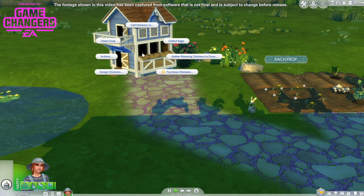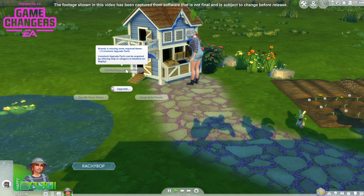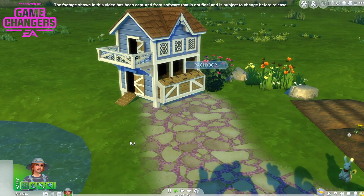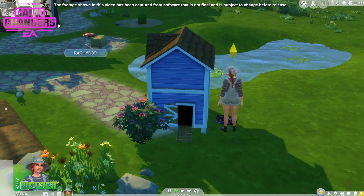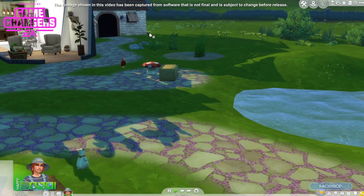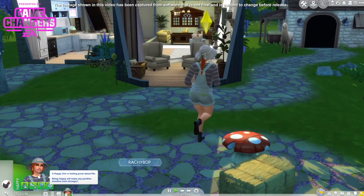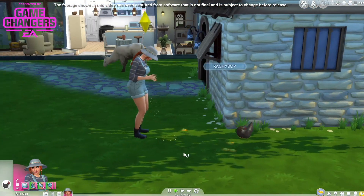I'm going to clean the coop just to make sure these chickens are okay. Oh — what upgrades! If you help villagers you get these things. There's a lot to discover here. The llama looks a bit mucky. I love that llama — I'm a bit scared of it. Oh there's my rooster. What are my chickens doing down there?